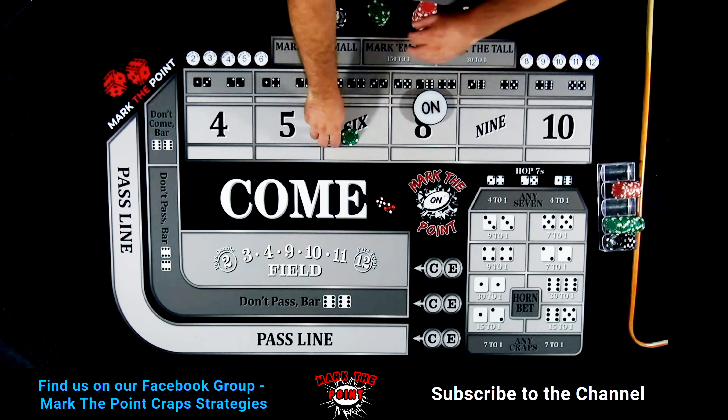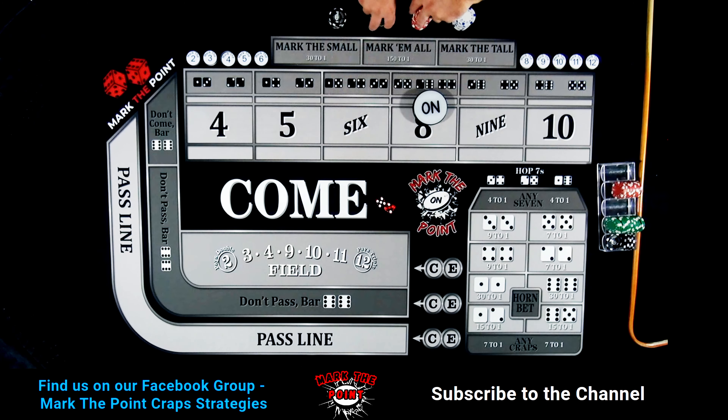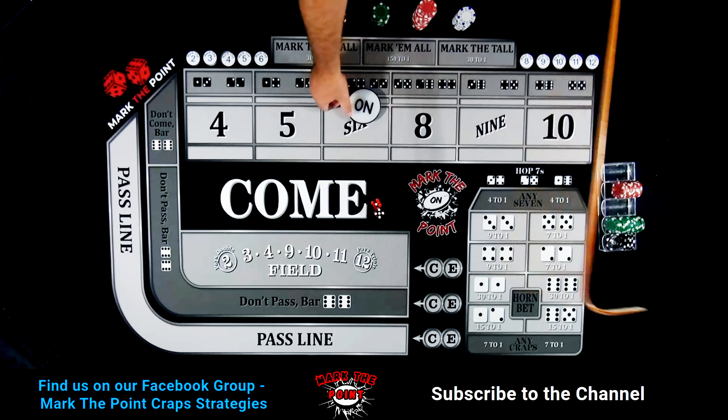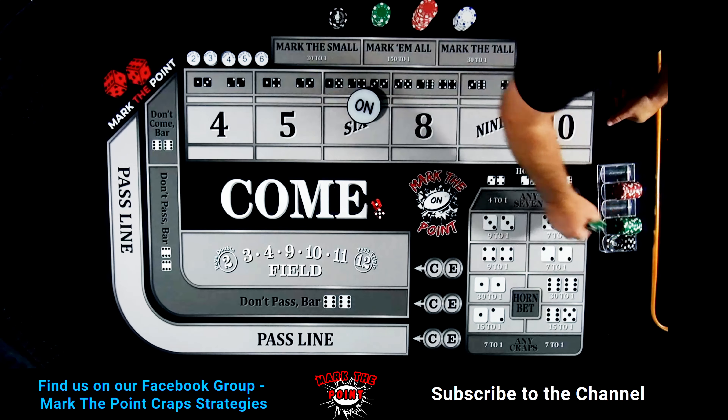Remember, we started with $1,000, so it seems like we're doing alright right now. We'll see. Let's turn the puck off and get a point established. It's going to be back on the 6 — the 5-1 this time. Let's go ahead and drop down $110 to the dealer, $110 inside. Enough for 10 shooters' worth, we're about $1,000 with us.